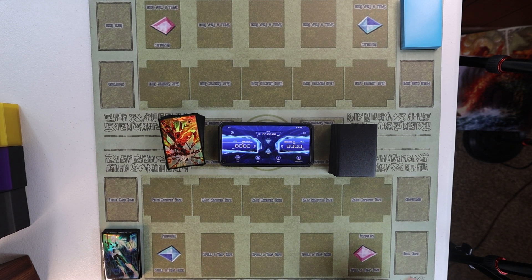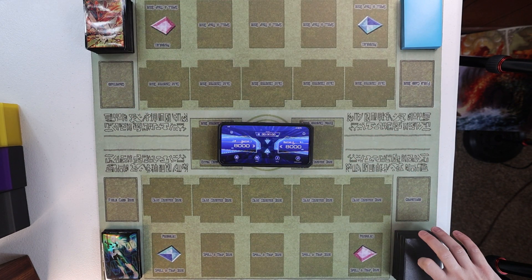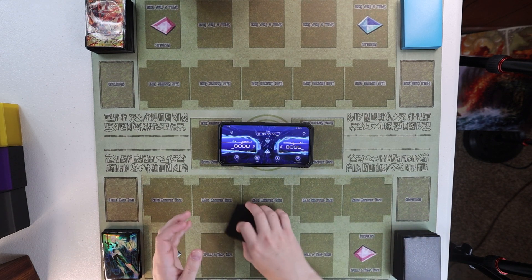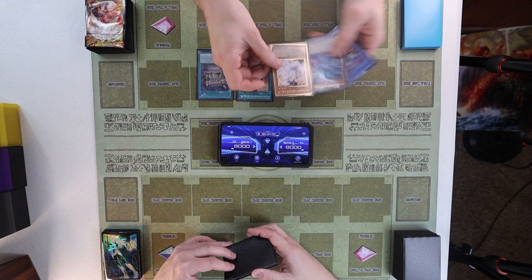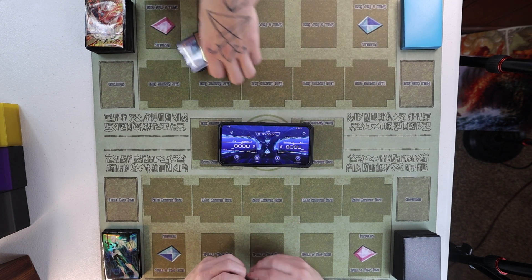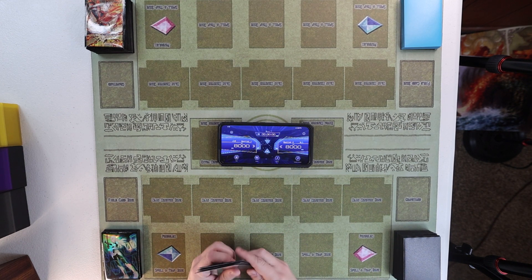Hey guys, it's Mike and Blaine and we're playing some Advanced today. I haven't played in a while because I've mostly been doing Edison and Goat, and Blaine hasn't played in a while because work has been a thing. He's on Subterrors — actually no, this is the Hungry Drytron deck. And I'm on Trap Tricks. You want to show your hand? I thought about playing Labyrinth but I'm still inexperienced with that deck.